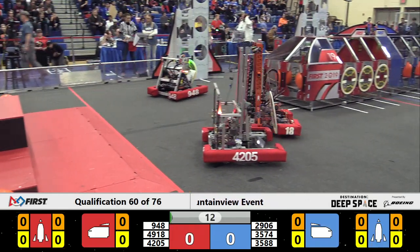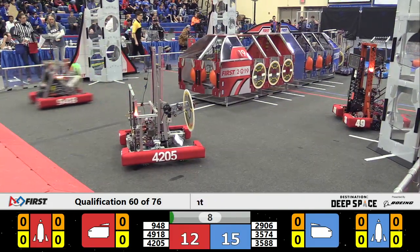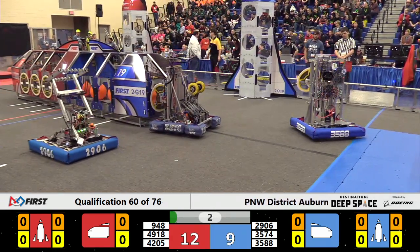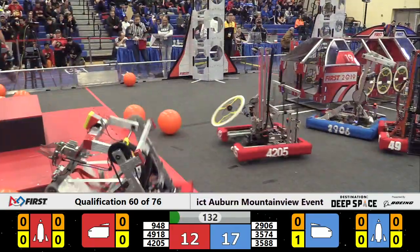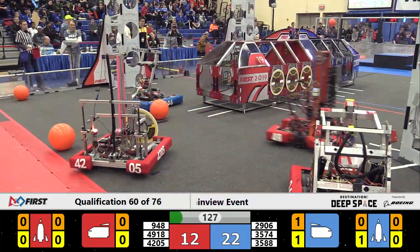We're rolling here on day two of the Auburn Mountain View event, and in the Sandstorm period all six robots are out of their hab. 35-74, the high-techers, are in position with a hatch panel at the nose of the blue cargo ship. They have placed it, securing some cargo and helping the Blue Alliance to an early 17, now 20, now 22 to 12 point lead.